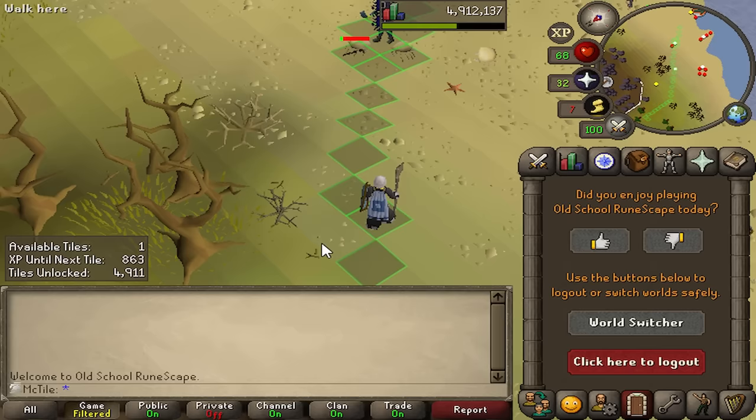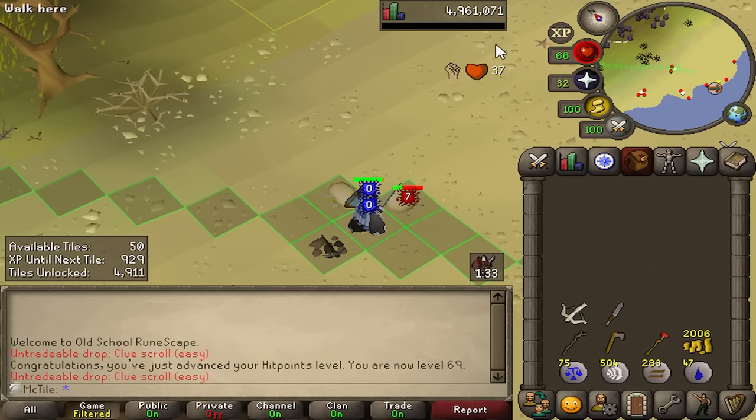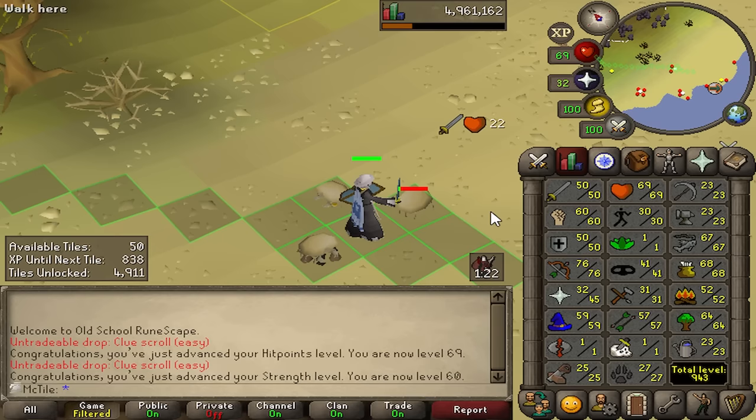So we're going to have to go get some tiles. I'm just going to get enough to get me to my next hunter training method, because I still want to train my hunter to get my tiles. I also still want to get 60 attack, strength, and defense. See you in a couple hours. I've had a really good day — I just got 60 strength. Going straight on to attack, but we have some hunter training to do because I should have enough tiles now.